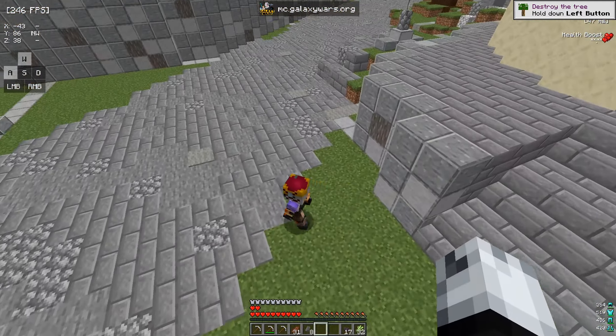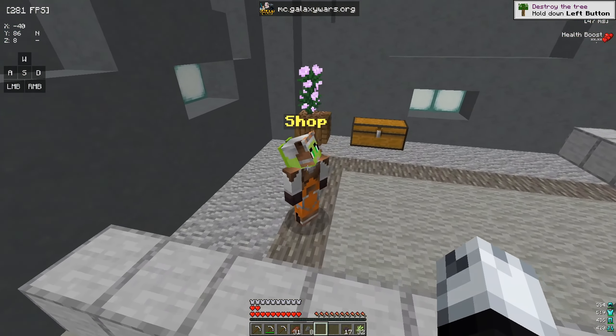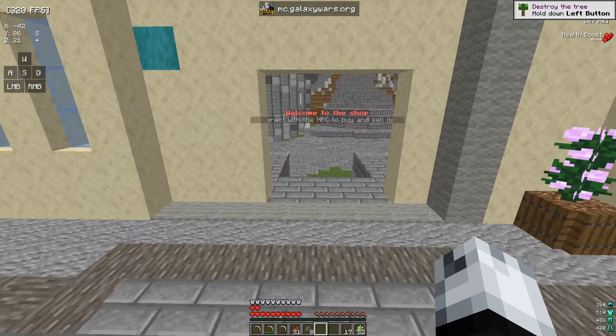The first thing is the shop. You can see there's already an NPC walking around and it says interact with the NPC to buy and sell items. If you come over here you can see there is a green character that you can purchase stuff from. There's donor armor, in-game armor, and other stuff like pets and miscellaneous items, and it also tells you your balance.